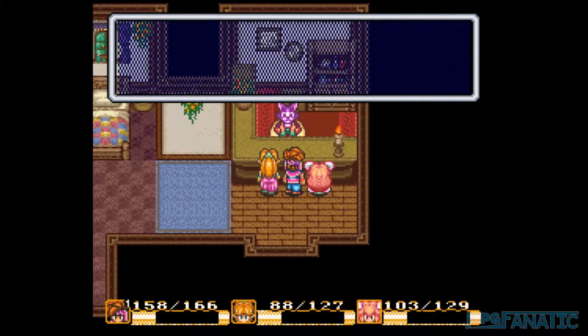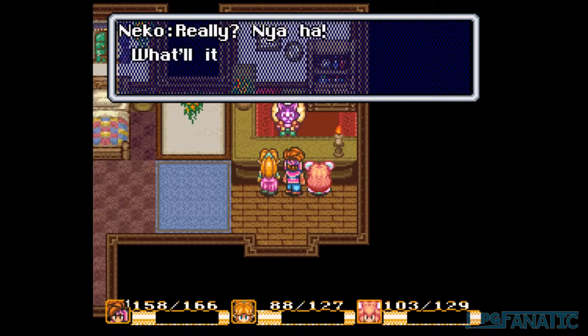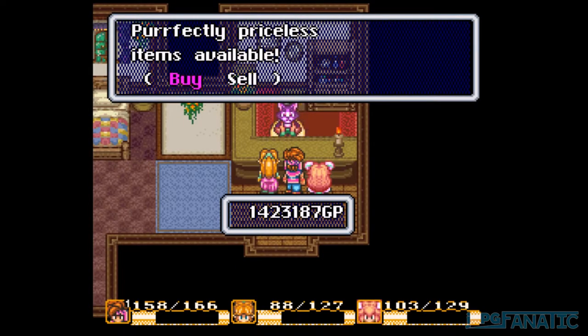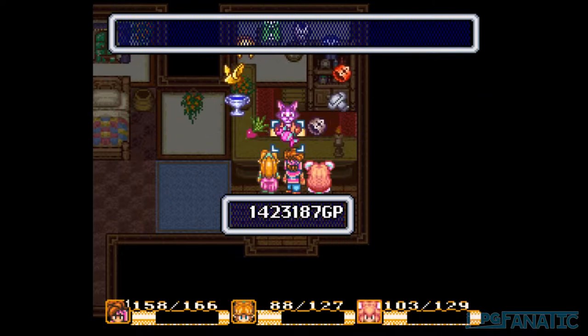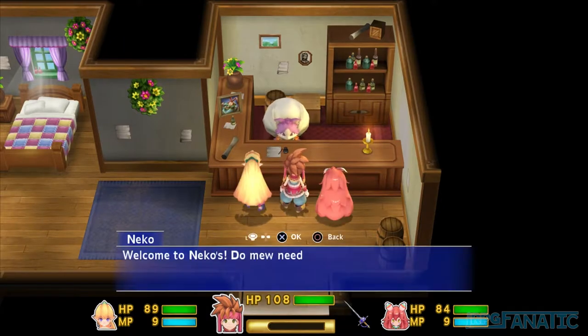On the SNES, there was a way to get Neko to sell you the items of the last shop you visited. All you had to do was find Neko at his house, ask to trade, go to the sell menu, back out of the sell menu, then enter the buy menu. After you follow these steps, he will sell the items that were available at the previously visited shop. I don't know the exact reason why this occurs, but it no longer happens on the remake.